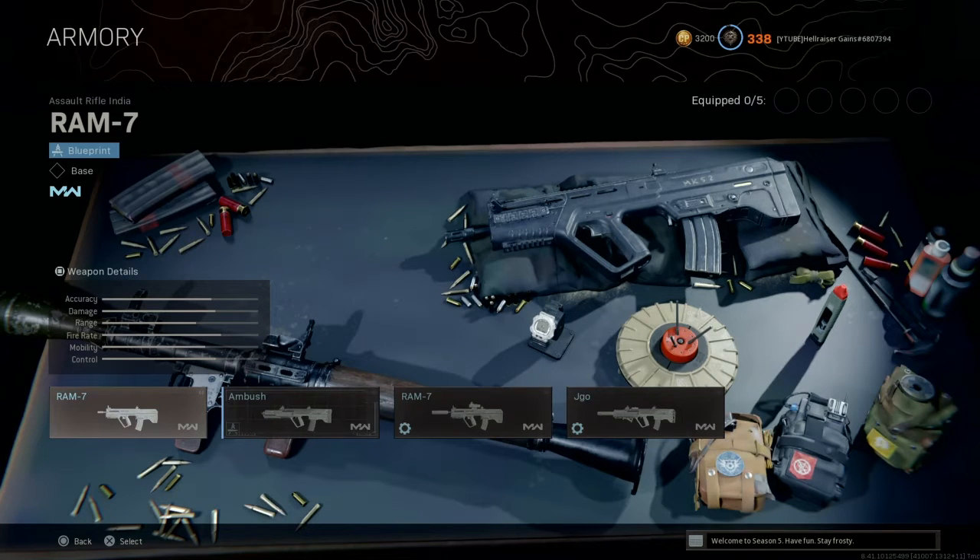If you were killed and didn't know how the other person got you, it was either one of the overpowered weapons or the RAM-7. The RAM-7 didn't really have a meta state because it didn't receive any significant nerf. What happened was that other guns got stronger, so this gun didn't really follow up.